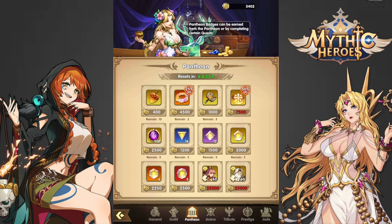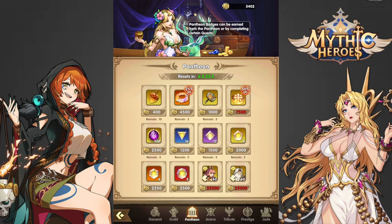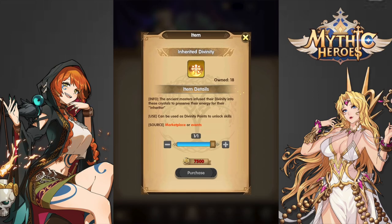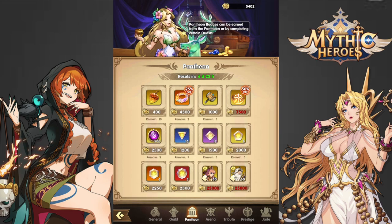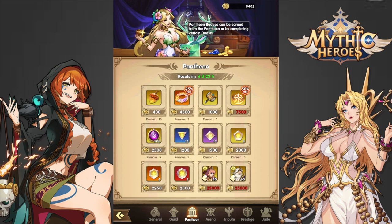For the Pantheon Shop, one thing that everyone should buy would be the Inherited Divinity. It doesn't matter what point in the game you're at — you're pretty much always going to need these, so buy them every chance you get. After that, I usually get enough to buy both Crown of Splendors — I think they're worth it, though others may disagree.